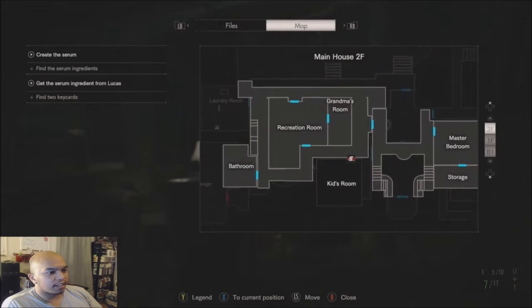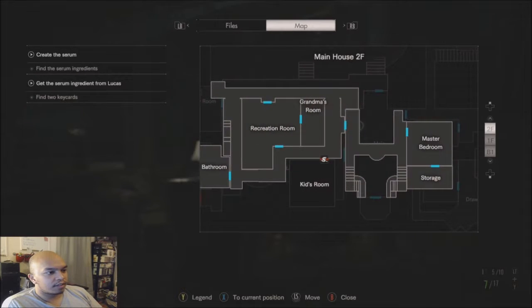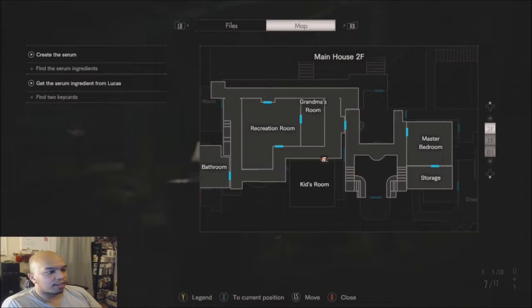Second floor into the kids' room, past grandma's room. All right, let's go.